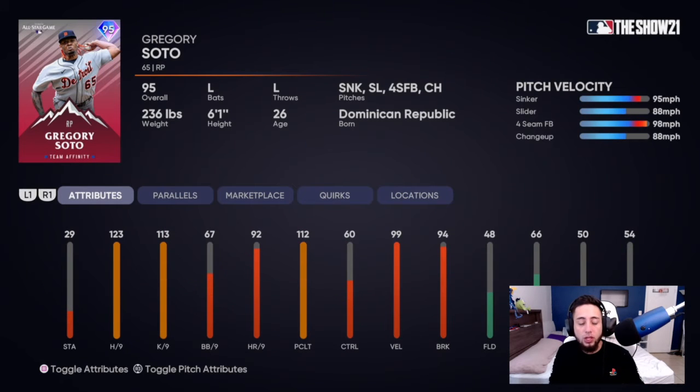Gregory Soto has 123 hits per nine, 113 K's per nine, 92 home runs per nine, 112 pitch control, 99 velocity, and 94 break. He has a sinker, slider, fastball, and changeup. This card kind of reminds me of an Amir Garrett — a pretty OP version. Now that Chapman has gone down a bit, Gregory Soto with a similar pitch repertoire and that 123 hits per nine can make some serious damage.